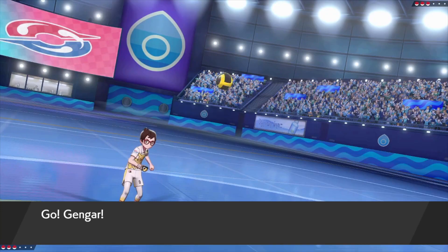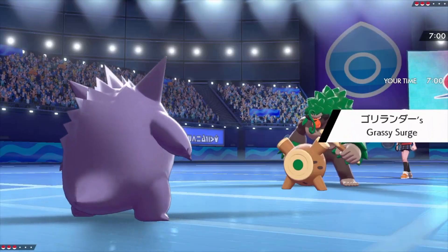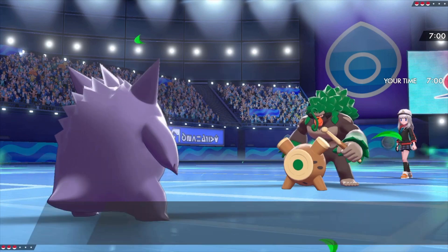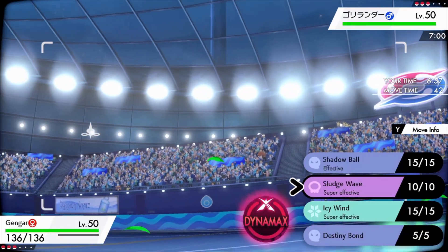A lot of trainers forget that Gengar has powerful poison type attacks, so when they send out a Grass Pokemon or a Fairy Pokemon, they're not gonna switch their Pokemon out for some reason. If that Gorilla doesn't have any HP boost, it's going down.